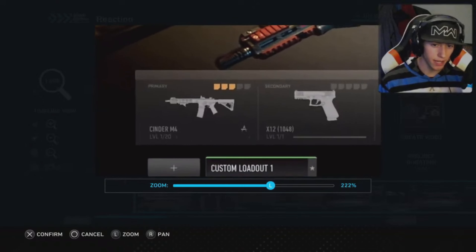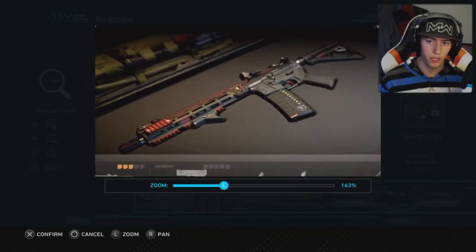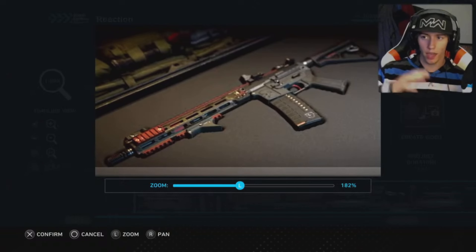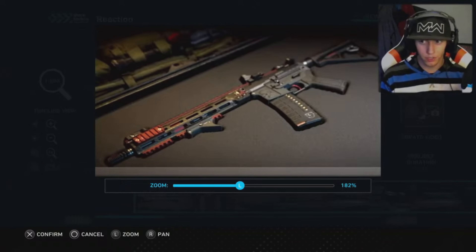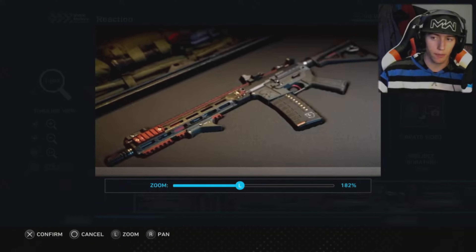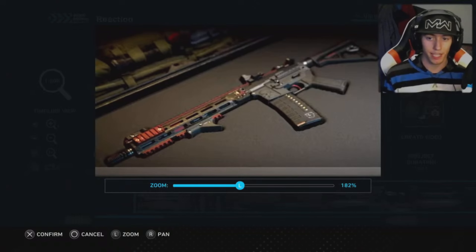First up we have the Cinder M4, which is one of the pre-order bonuses for Modern Warfare 2. It's a weapon vault — weapon vaults basically unlock every single attachment for that gun right off the bat. Unlike MW19 where buying a weapon blueprint only gives you five or fewer attachments, with weapon vaults like this black and red one, every single attachment shares that color theme.